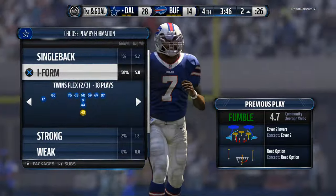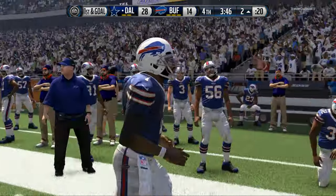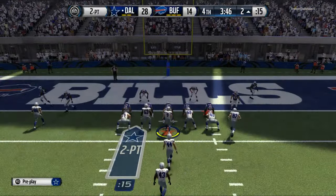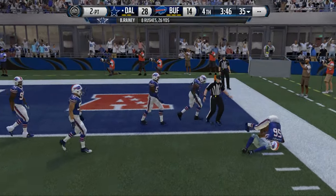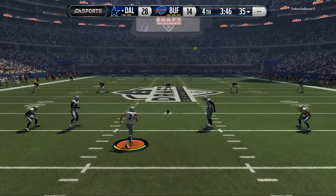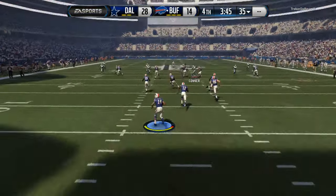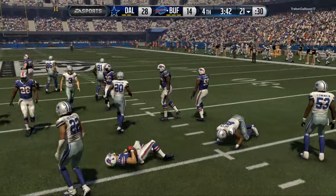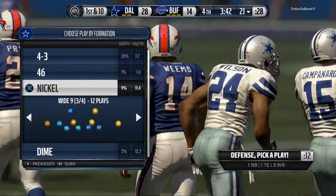That's two defensive touchdowns on the day. The Minnesota Vikings playbook doesn't generate a ton of pressure, and honestly, you don't need a lot of pressure in this game. In this specific season of Madden, I believe you don't need a ton of pressure to be effective. You just need to call the right plays using four down linemen rushes. You do need the ability to send pressure if they're just picking you apart, but it's not the only thing that matters. You have to have all of it - run defense, pressure, coverage. It's all-inclusive.